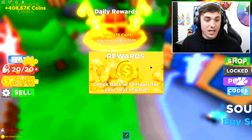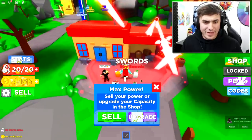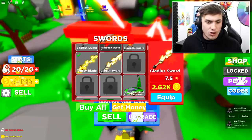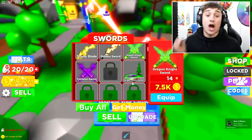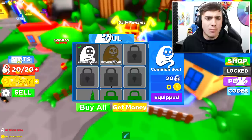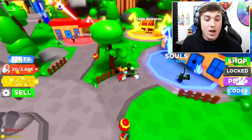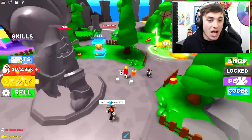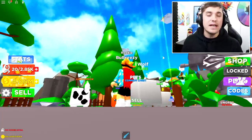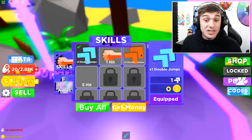Let's grab our daily rewards and head to the shop to buy better things, because I don't want to be selling every five seconds. I'll press buy all — there we go, bought a pretty good sword. I also need to unlock a new island to get new features, and I'm gonna buy more souls from the soul shop because that's the capacity for how much you can hold. We're going to need some skills too, because to get up the islands you're gonna need more jumps and we only have one jump.